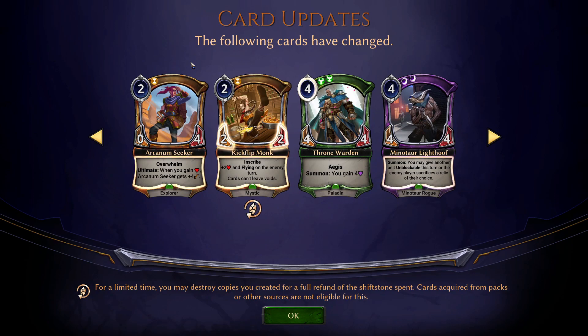Kickflip Monk: plus two health and flying on the enemy turn. So it used to be a one-four and didn't have the plus two health, but now it's a two-two and has flying on the enemy turn, but it has four health. So they made this guy better, but also slightly worse — because if they have any fast damage or fast removal, this guy goes away. But if they don't, then they're kind of in trouble from this guy. I can see this being a lot better. And cards can't leave voids — that's always a nice thing to attach onto cards.